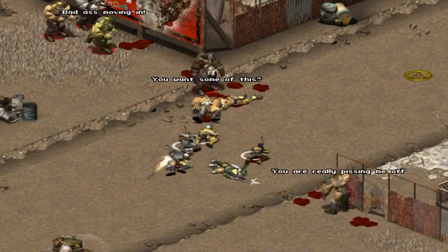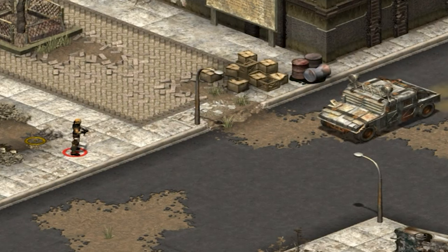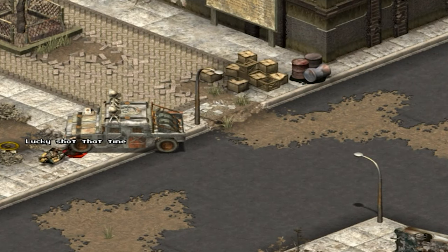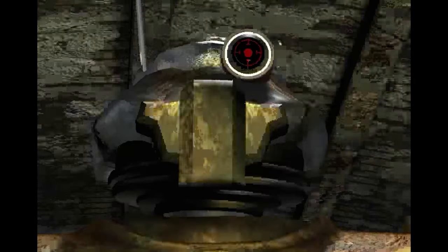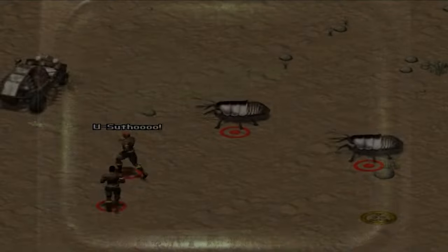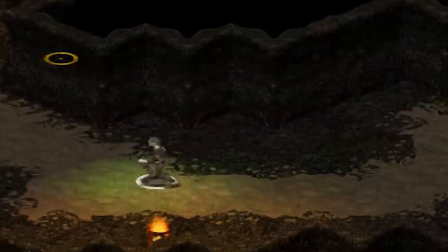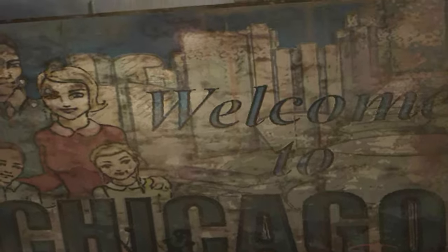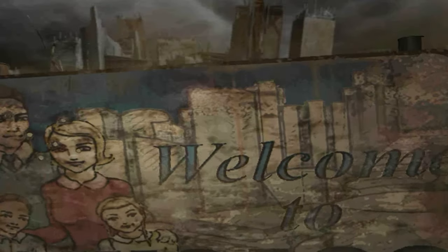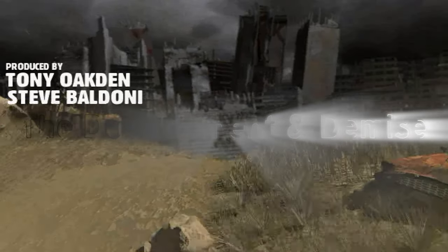Fallout Tactics is an isometric squad-based tactical game developed by Micro Forte and published by Interplay's 14 Degree East Division. The series' first spinoff title was a complete departure from Fallout 1 and 2 in terms of tone and gameplay, featuring a unique blend of turn-based and real-time combat that drew inspiration from games like Jagged Alliance 2 and XCOM. Even before the game's release in March of 2001, the developers began work on its doomed sequel. This is the development and demise of Fallout Tactics 2.